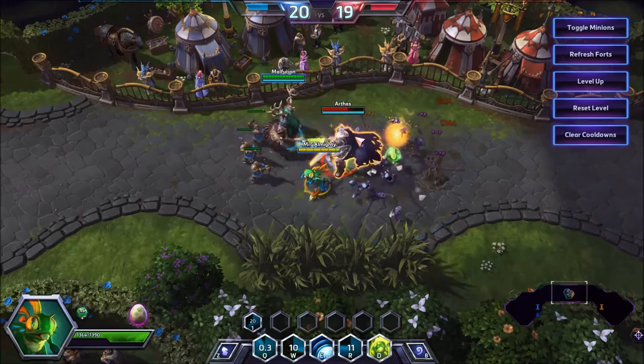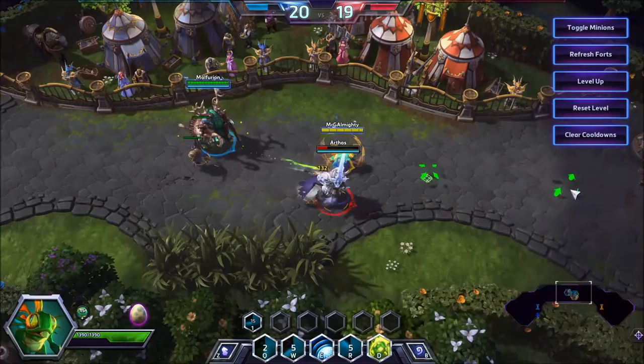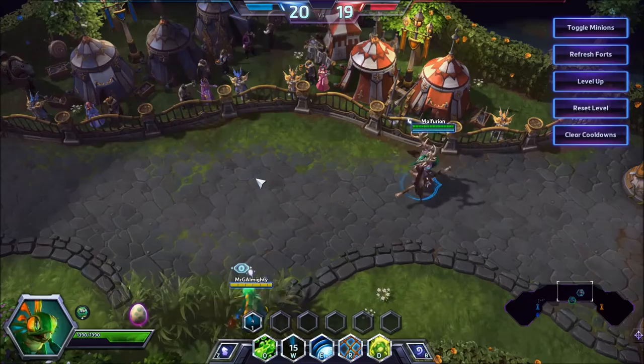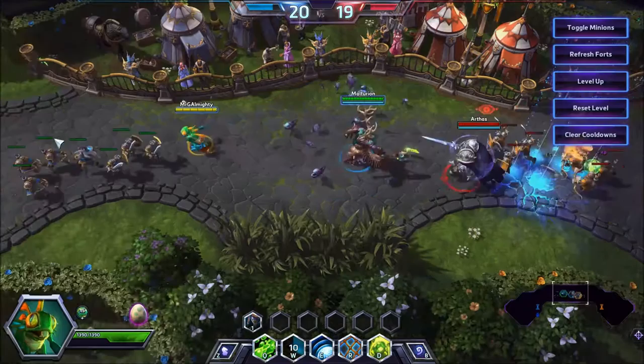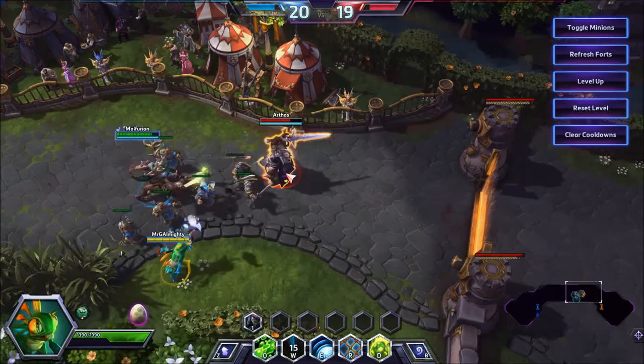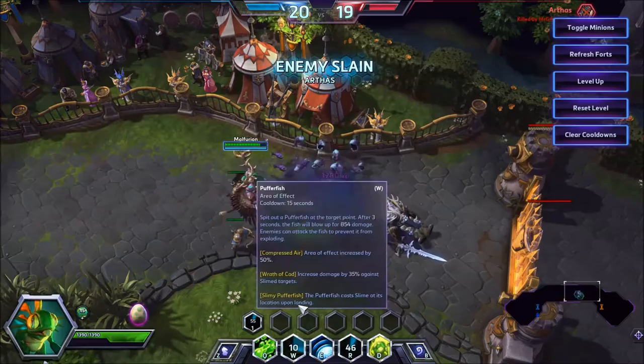In the mid game, just kind of continue doing what you're doing — make sure you reposition your egg and stay in a position to keep doing what you do. Don't be afraid to cast Pufferfish to scout or to zone; it's a surprisingly large radius and area, so no one can walk through it without getting hit. Don't be afraid to use Octograb to lock someone out of a fight for a few seconds. Just to show that combo one more time — this is an Arthas on pretty much full HP with one person focusing him, and now it's half HP. Ridiculous amount of damage.